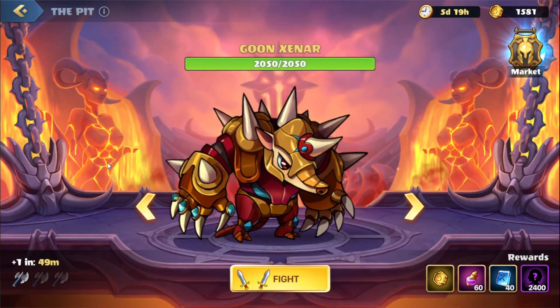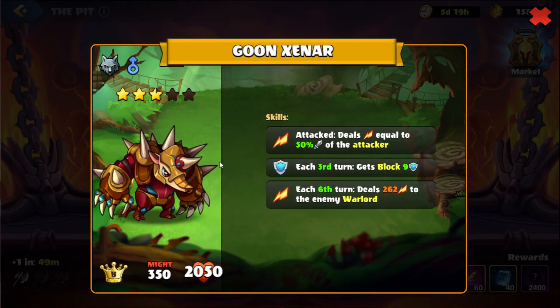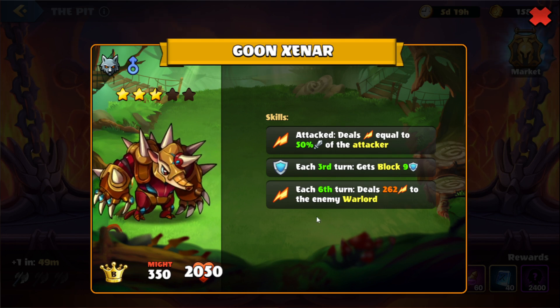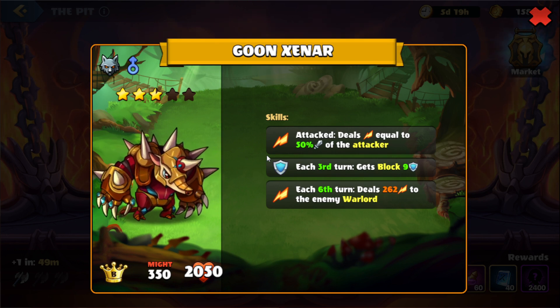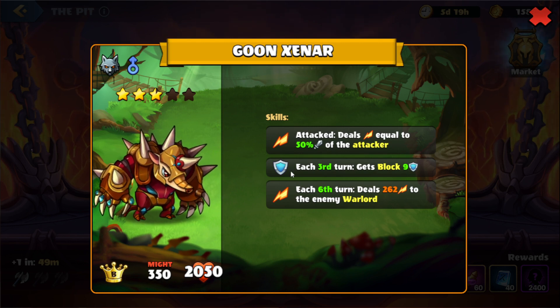We're on this next boss here, Goon Xanar. Let's take a look at his skills. Whenever he is attacked, he'll deal damage equal to 50% of the attack of the attacker. So we're going to take damage whenever we attack with one of our heroes, which means we want heroes with either low attack or high health so we can still survive. Every third turn we're going to see the warlord get blocked, so we want to deal as much damage as we can before they have a lot of block.